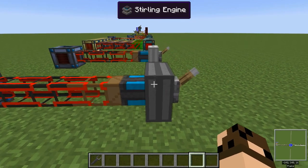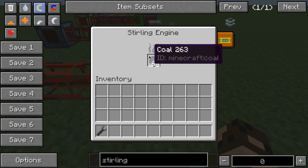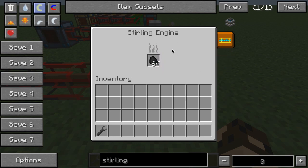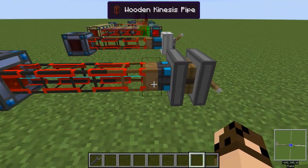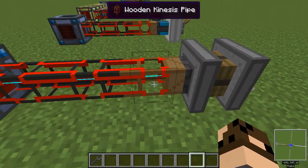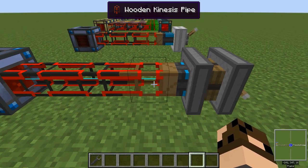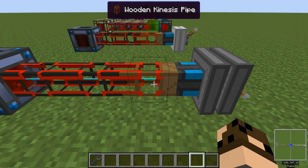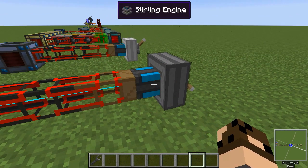So when we look at a Stirling engine here, it's going to produce power in terms of RF by burning some kind of fuel. Any kind of fuel that works in a furnace will work in here — basically, instead of a furnace that smelts items, it's a furnace that produces RF power. When I throw this switch, power is going to start streaming out through this wooden kinesis pipe. Wooden pipes generally are extraction pipes, and the wooden kinesis pipe is no different — it extracts power from any source of power it's attached to, in this case the Stirling engine.